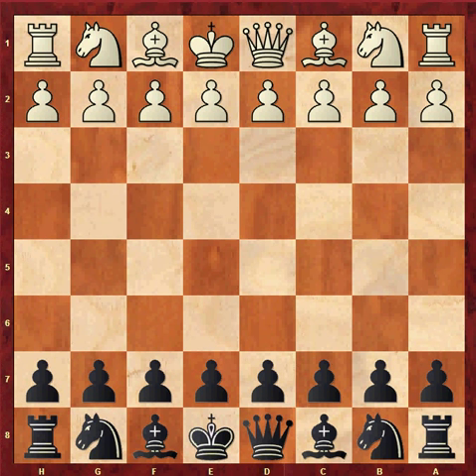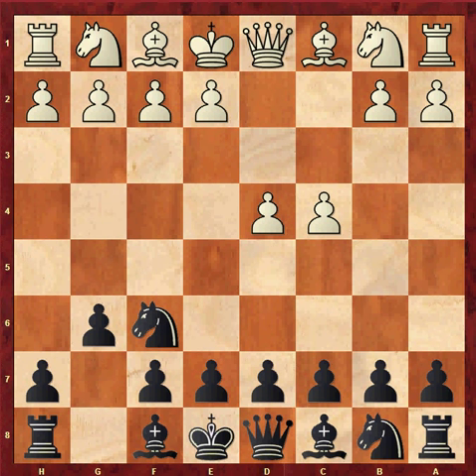The King's Indian is the second most popular response to white's d4. It arises after the moves d4, knight f6, c4, g6, when black will typically continue bishop g7 and d6. The King's Indian is one of the most exciting defences in chess and is favoured by ambitious and aggressive players. At the highest level, it has been a major weapon for world champions Bobby Fischer and Garry Kasparov. There is a wide range of options white can throw at black. Black normally hits in the centre with either an e5 or c5 advance at some point.